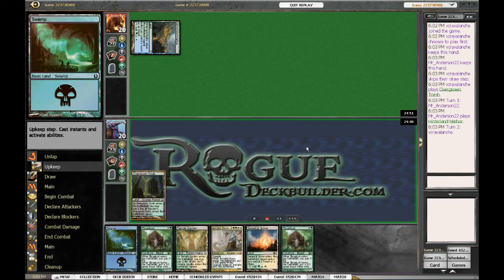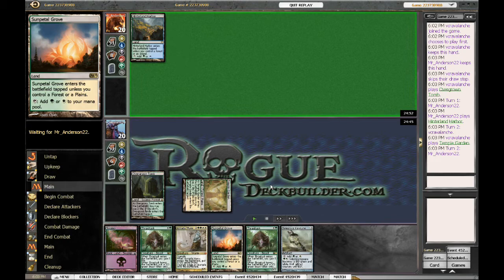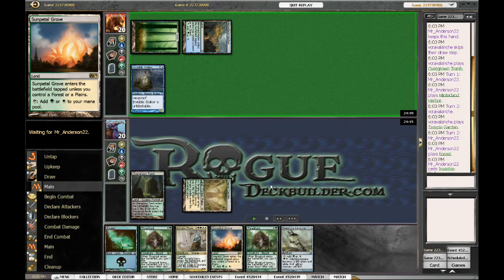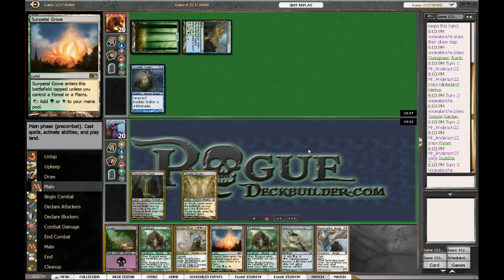I see a Hinterland Harbor here and I'm like, oh god, not another Bant Control — I faced it twice already this matchup and I'm exhausted from the long grindy matchups. But there's our fifth mana source right there, and I see an Invisible Stalker, and now I'm actually even more scared because this is probably my worst matchup. Either this or American Midrange.